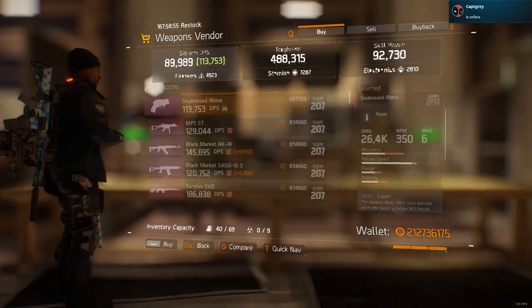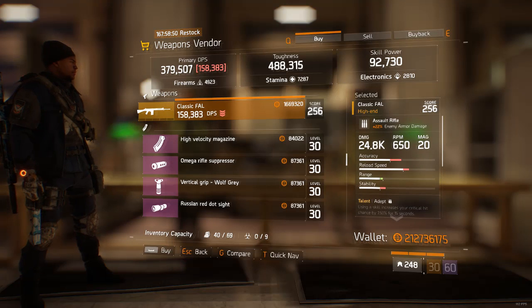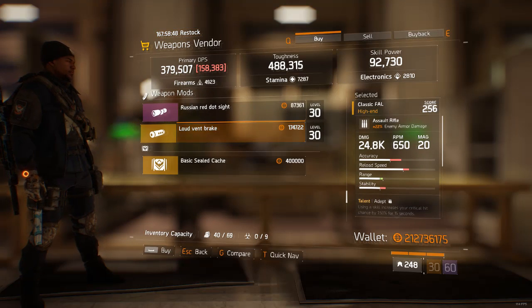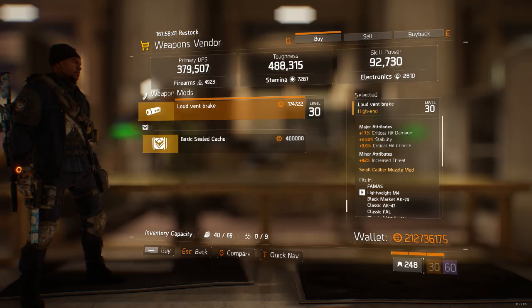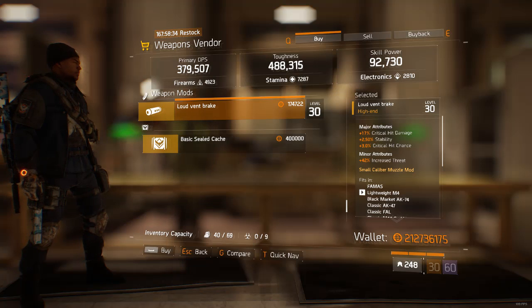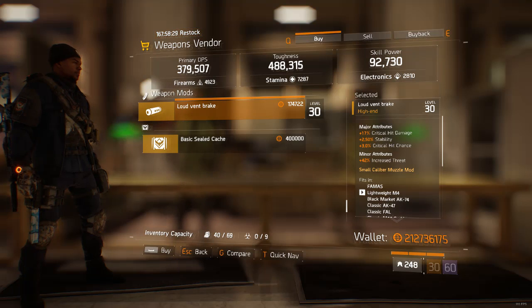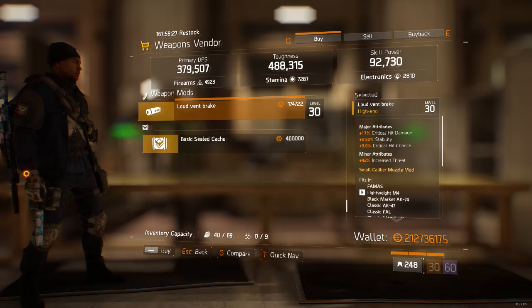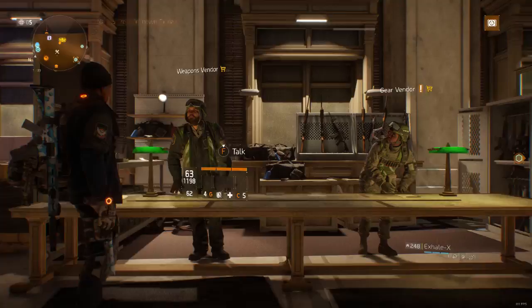Starting off at the weapons vendor, we got a Classic FAL with Responsive and Predatory — not the best in the world, but if you want an FAL there you go. What I'm mainly focusing on is this Loud Event Break here with crit damage, stability, and crit chance. I know a lot of you guys on console are having problems with stability. In 1.6, the secret build revolves around crit damage, so you may want to be getting these crit damage event breaks and scopes.